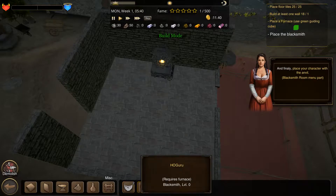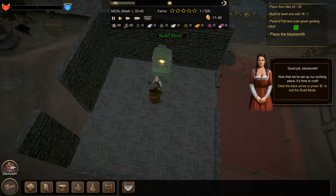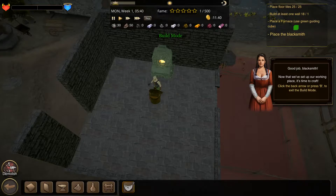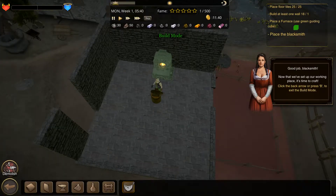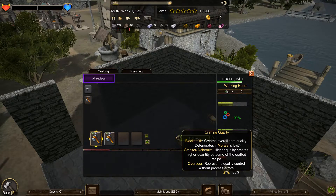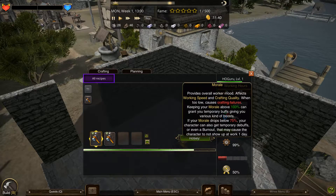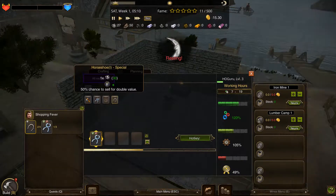Blacksmith Legends. This management sim puts players in control of the owner of a small town smithy. This involves building a workspace, hiring a blacksmith, and taking on orders to generate revenue. It's easy enough to get started, but sadly it doesn't do a great job of explaining its systems, and more importantly, it doesn't offer a particularly interesting setting or gameplay compelling enough to keep players coming back.